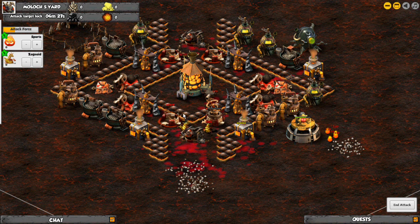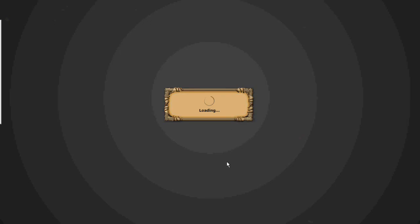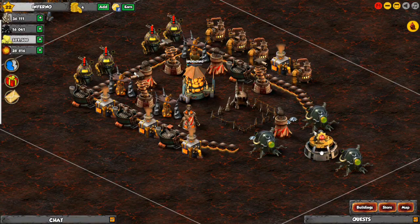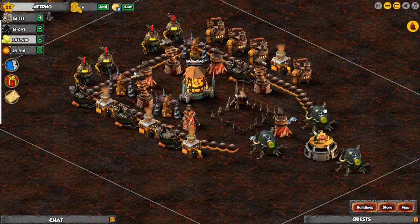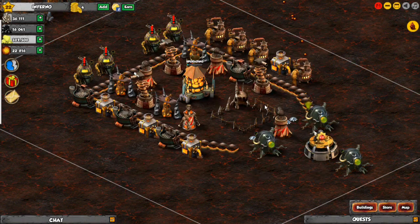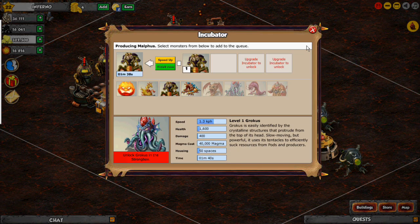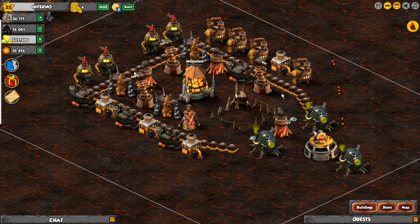If you don't have Malthus yet, then go ahead and let your monsters destroy the resource collectors. But if you do have Malthus unlocked — he's right here, you have to upgrade your strongbox — you're probably going to want to create around six to help you out, so two in each incubator if you have all of them. Once that's done, I'll just show you finishing off the resource collectors and show you how much resources you get.